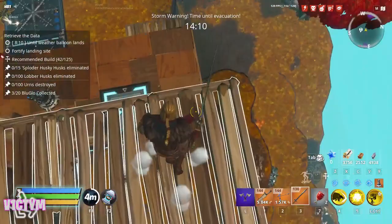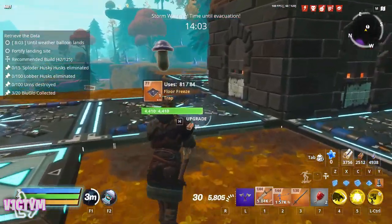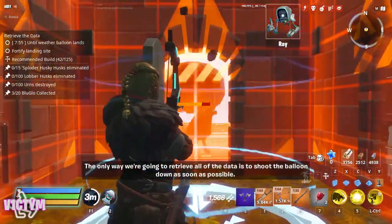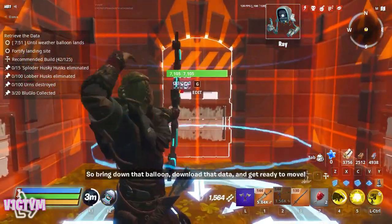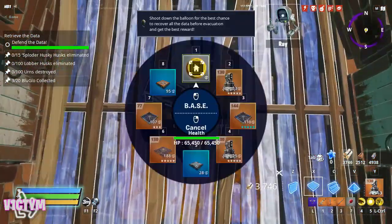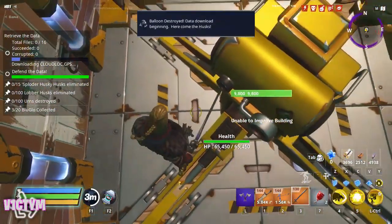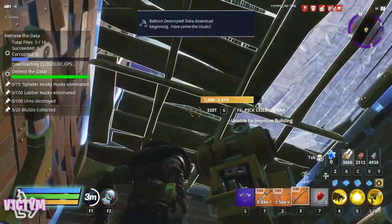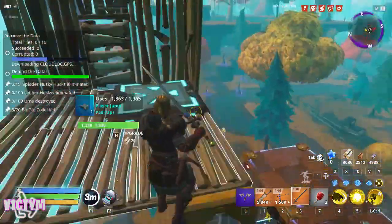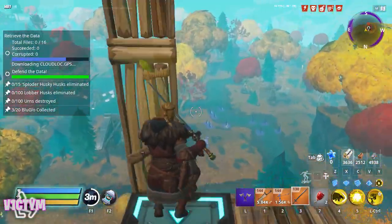The air banner up top means that if I get knocked, I respawn right out of the way so any husks targeting me lose that targeting. Starting the mission now — standing right in the middle, shooting the balloon down with my semi-automatic bow. A block of data lands on top and I can jump up from there, place my base on top, and place another ceiling on top of me so that any husks thrown onto the structure at the top have to dig through a wall and two floors to get to the data block.